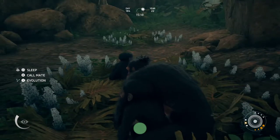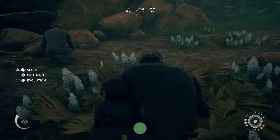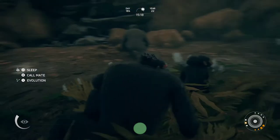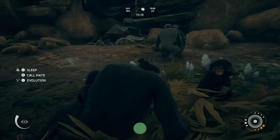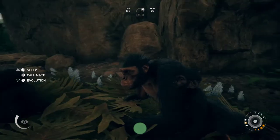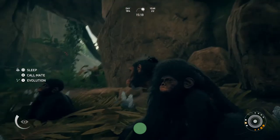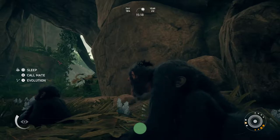Over here I got two new genetic potentials with two new babies, but they're still babies, so I need to pass a generation to make them become adults. Whenever passing a generation, always make sure you have your full amount of babies that you're capable of having. If you have one couple that means you must have two babies; two couples, four babies; three couples, six babies.